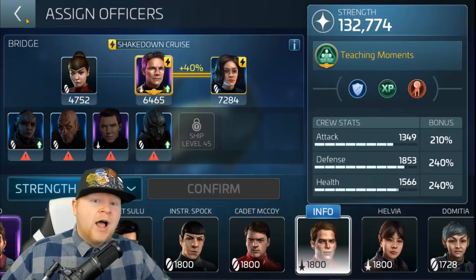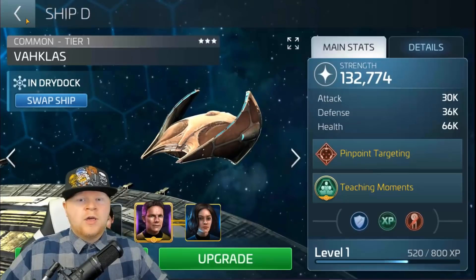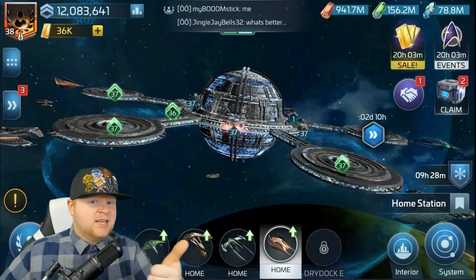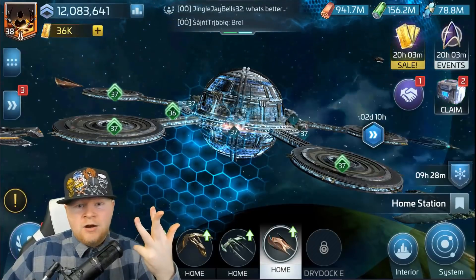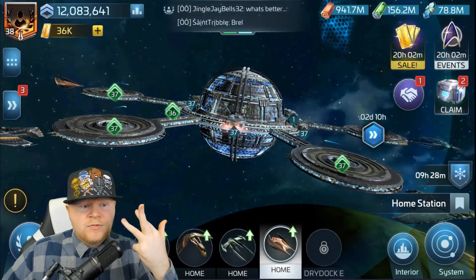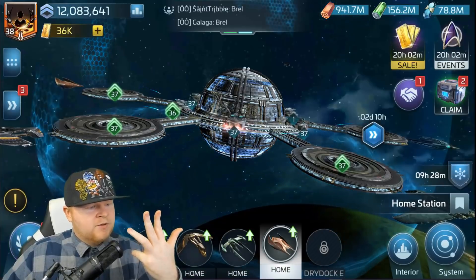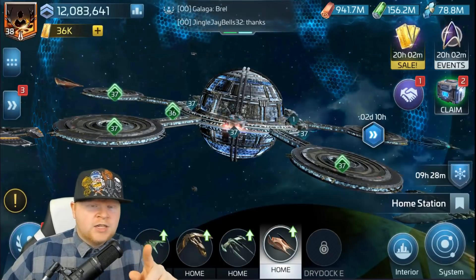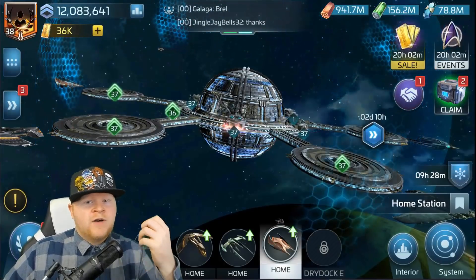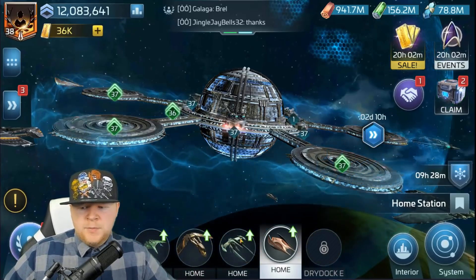Cadets can work there. But specifically, I want to hit on ships to skip: skip the Kira, skip the D3, the Mayflower, the Legionary. Just go straight to the level 28 ships. You want to get the Discovery, the Badger 25, and the Kumara. You can work on those.